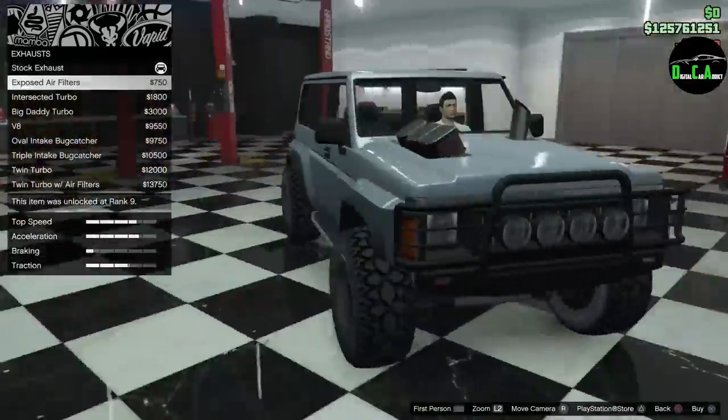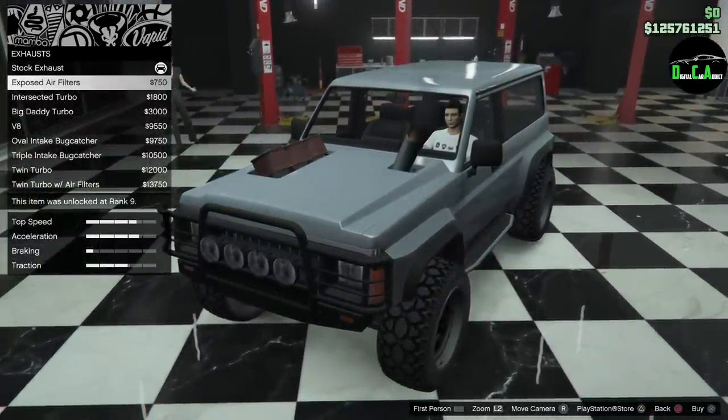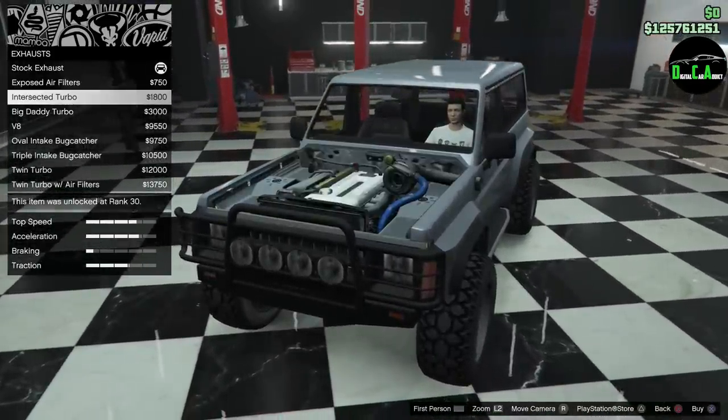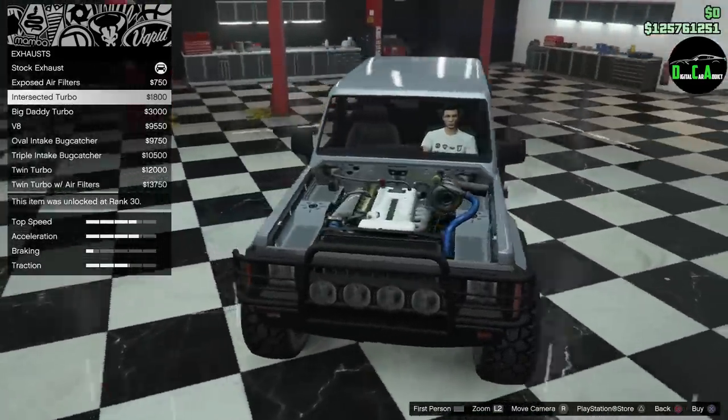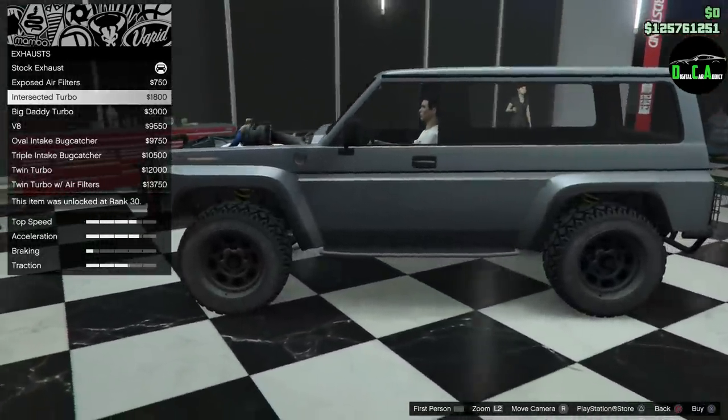Engine exhaust — the exhaust options on this car are very interesting. The first option is air filters with an exhaust coming straight out of the hood. Then you got an intersected turbo where the hood's completely gone, exhaust coming out the side.